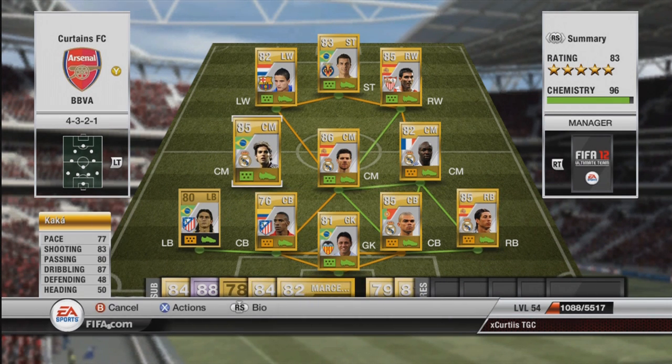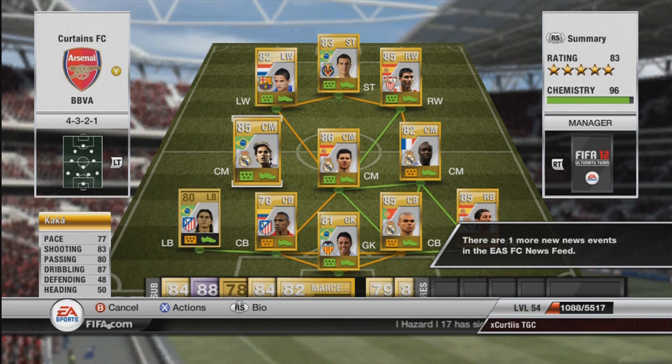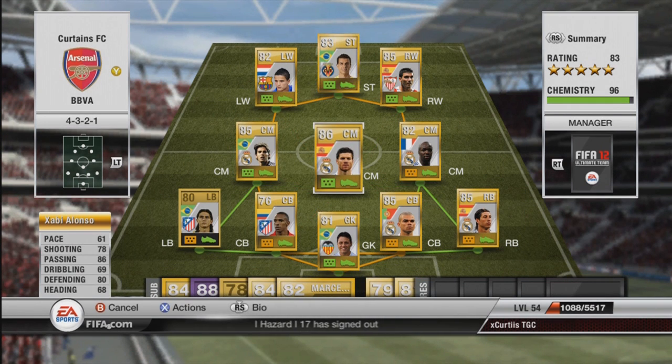So in the first centre mid position I have Kaka. I've moved him back from attacking mid but he is absolutely brilliant. Not too much pace on him but you don't need a ridiculously fast set of centre mids. He's got four-star skills, 83 shooting, brilliant long shots — you'll see a lot of them — brilliant dribbling. He's very very good at taking the ball round players and using the four-star skills to his advantage.